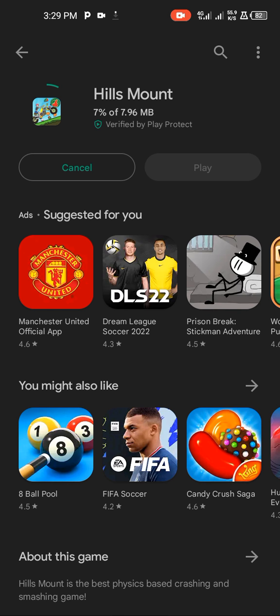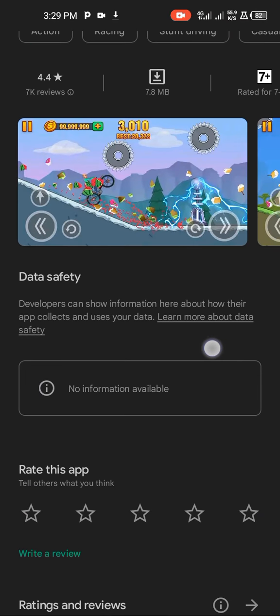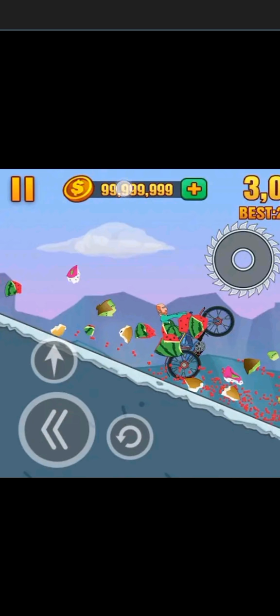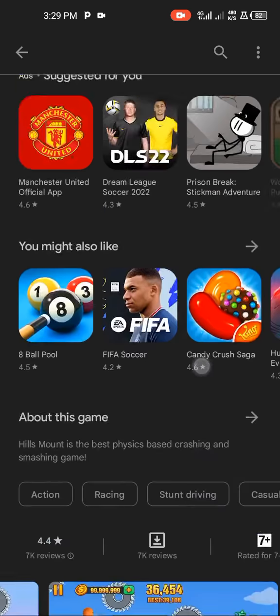Without wasting much of our time, I'm going to convert the game money to 999 — as you can see. That's what I'm going to be doing today. Let's play it first so you can be sure this app is not yet modified. If I click on any item that requires money, the game is going to request for money — let's click on the highest money option.